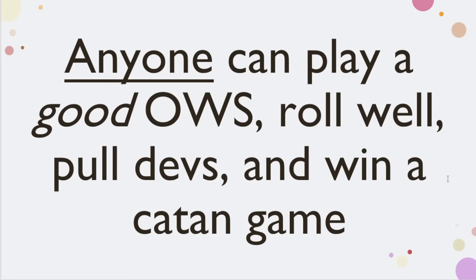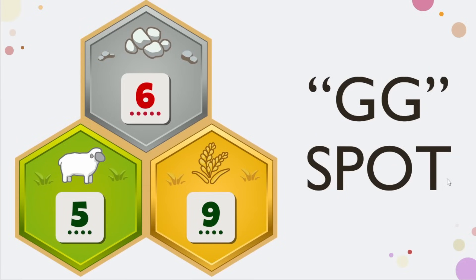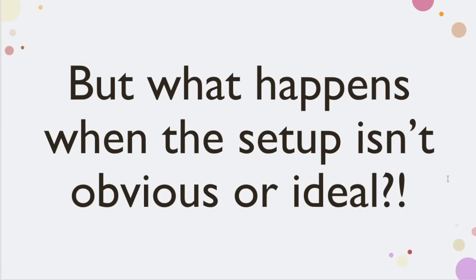When we're choosing positions and we are OWS-minded, strong spots immediately stand out. How often is it when you pick a spot in first pick that somebody in chat says 'GG' or 'nice spot'? We know these spots are strong, and it doesn't take long to know this is a go-to choice — it's obvious and ideal. But the crux of today's video is: what happens when the setup isn't obvious or ideal, or when the pick isn't obvious or ideal?